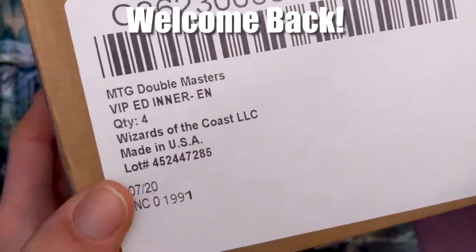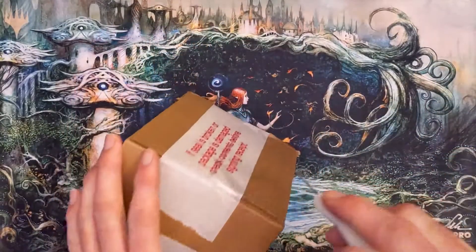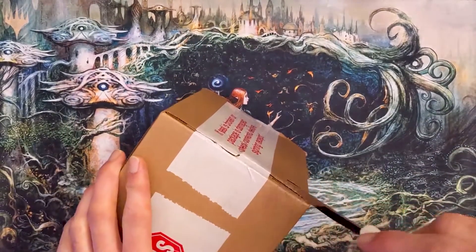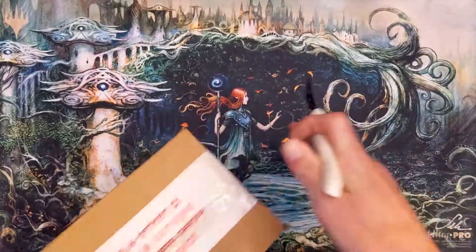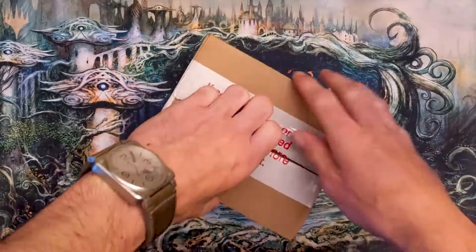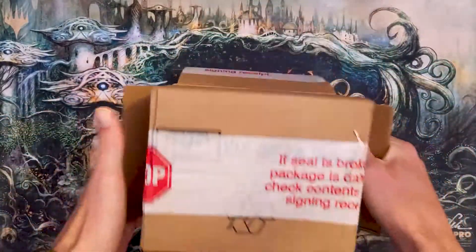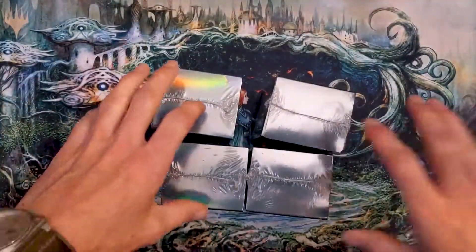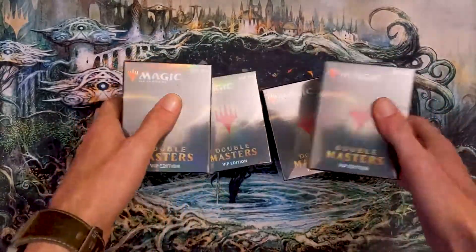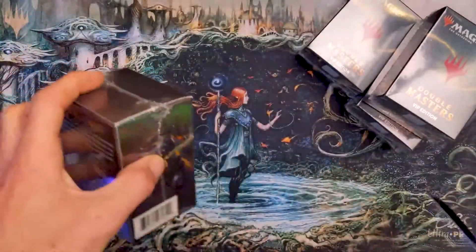What's up everybody, welcome back to Dad and Daughter TCG. It's part two of our mini case adventure. I don't know if we will have a part four to give us a full case, but I'd rather open what I've got and not break the bank. These packs are over a hundred dollars a piece — I was debating on not opening them, but you know what, we're opening them.